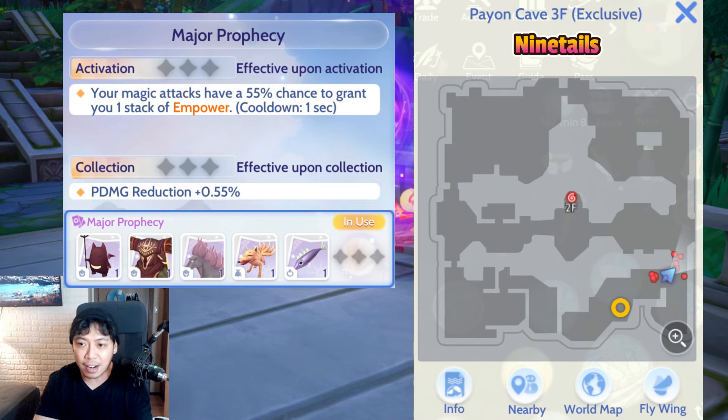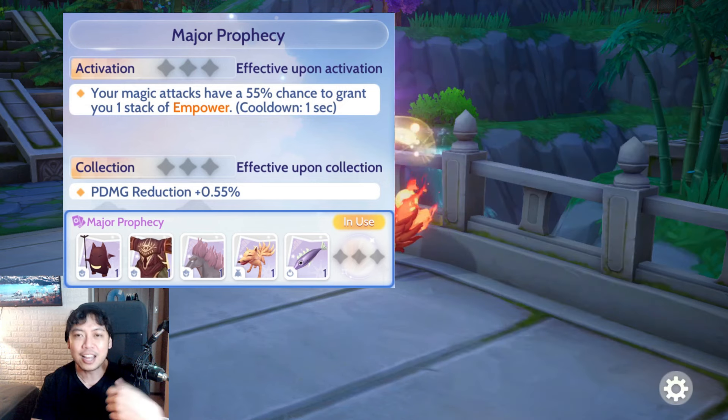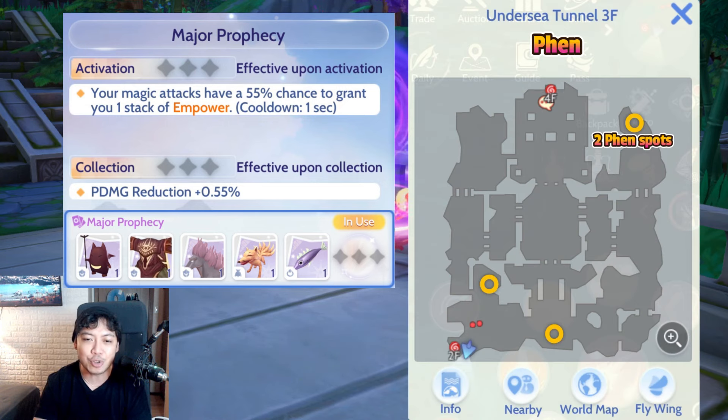For Nine Tails, I have only one recommended spot since it's the best one I remember. I had the easiest time farming a card on Nine Tails because they spawn in a lot of places here, making it easy to kill them.